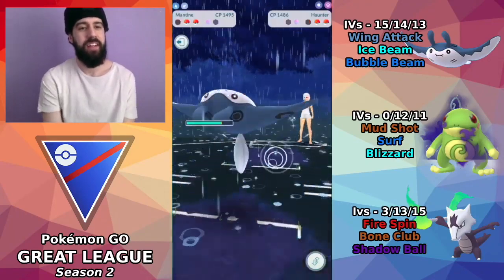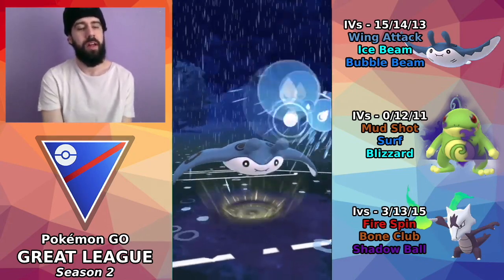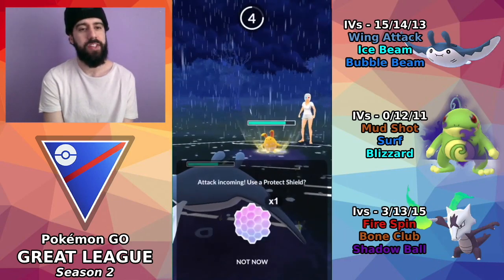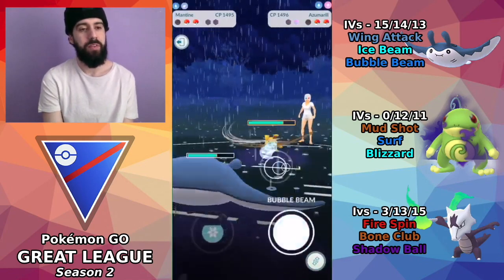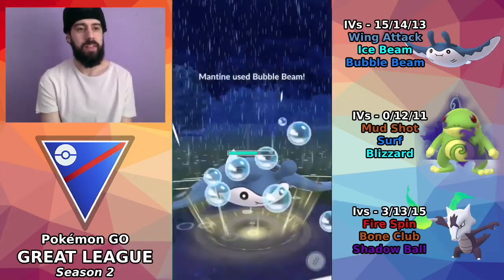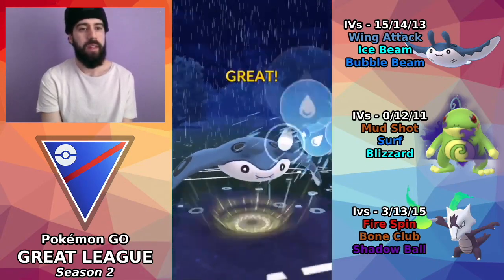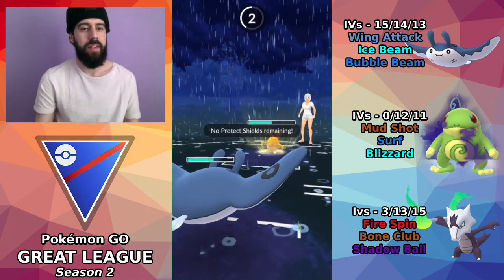Against Haunter I just want to get Bubble Beam off because it's doing so much damage, and since Haunter is very glassy, Bubble Beam still hurts a lot. We're able to farm it with Wing Attack before another charge move comes through — really good. Azumarill is going to come in, and this is probably the best situation we could be in facing Azumarill — a pretty healthy Mantine with Wing Attack. Mantine could actually win this matchup depending on shields. I don't want Marowak getting locked into the Azumarill matchup, so I'm just Bubble Beaming to lower that attack.